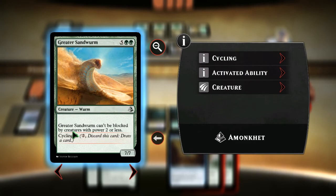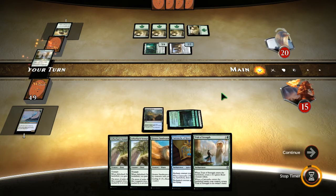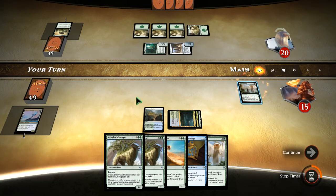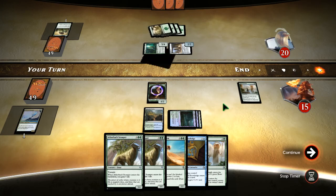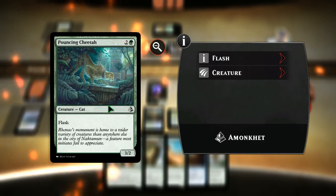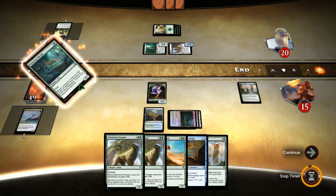Greater Sandworm — can't be blocked by creatures with two or less power. Let's do that. Put a creature in, and that is really all we can do. Bouncing Cheetah — you can play it like an instant and it's a 3/2. Cool.